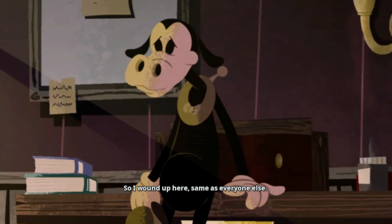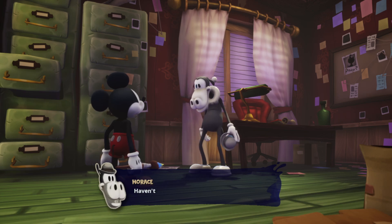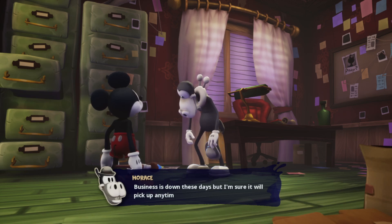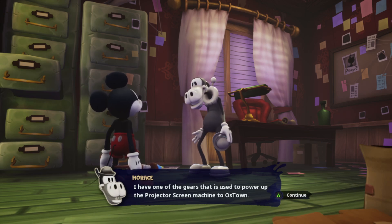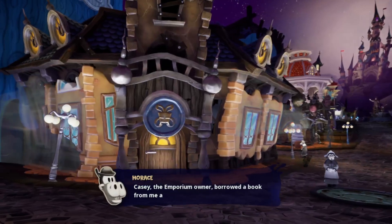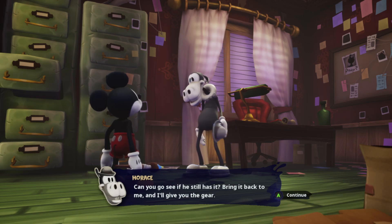'Here in Wasteland I'm an ace detective — at least I'd like to be. Haven't solved a case in years, but if you need an investigator, I'm your guy. I have one of the gears that's used to power up the projector screen machine in Oztown. I can give it to you, but I need you to do something for me first. Casey the Emporium owner borrowed a book from me a while back but never returned it — can you go see if he still has it?'